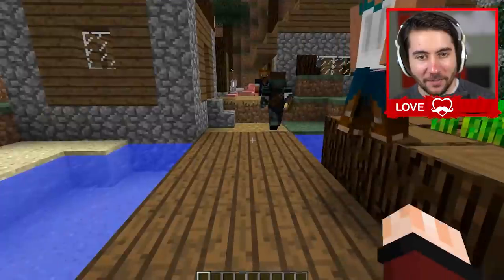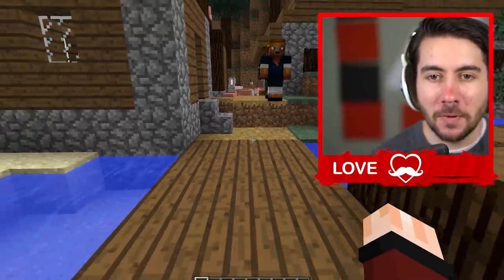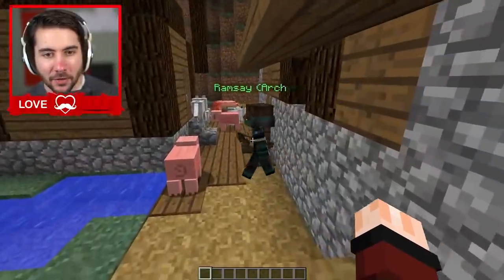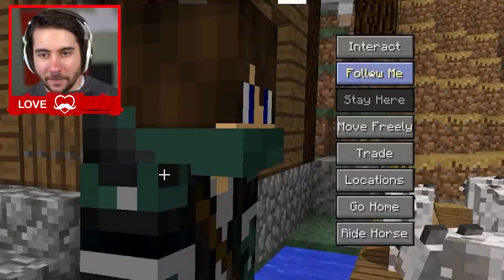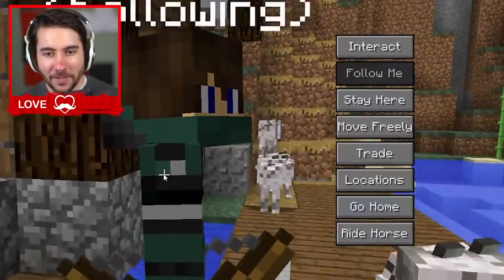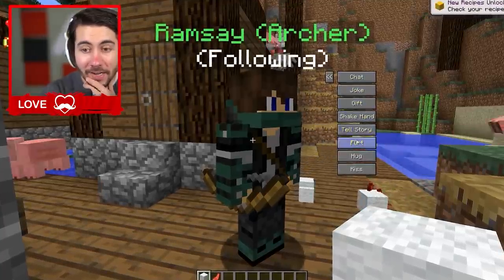Already it actually feels so much more lively. I like the villagers, but this would actually be kind of cool. They all have names and they're all walking around. This guy's an archer, and if you right-click I can tell him to stay here or follow me — I can get him to follow me, that's kind of cool. We can chat, joke, gif, shake hand, tell story, flirt.